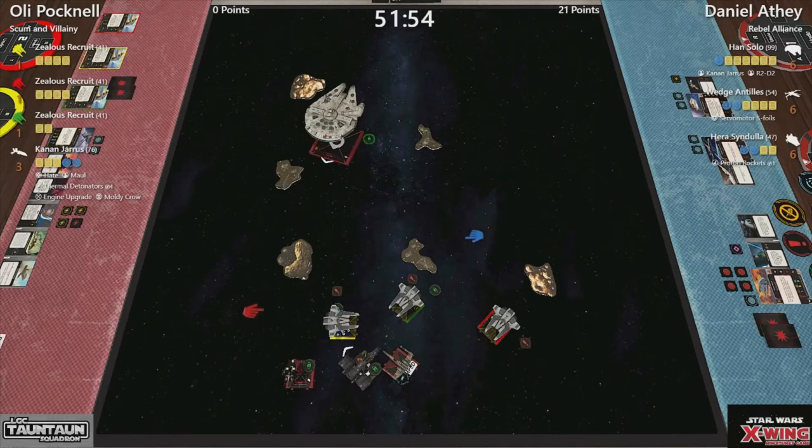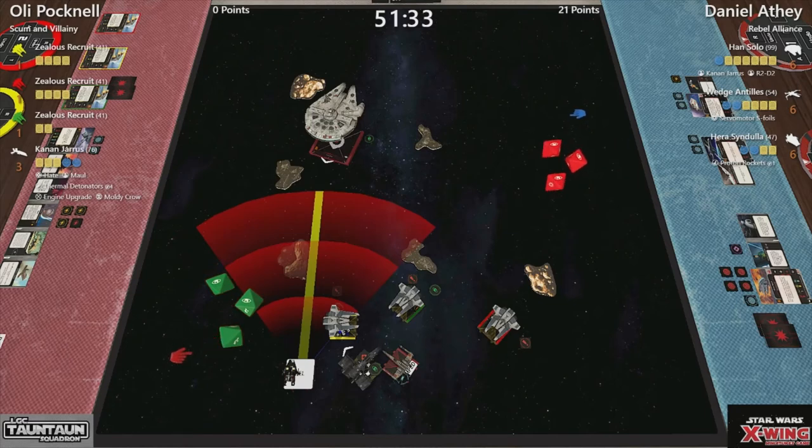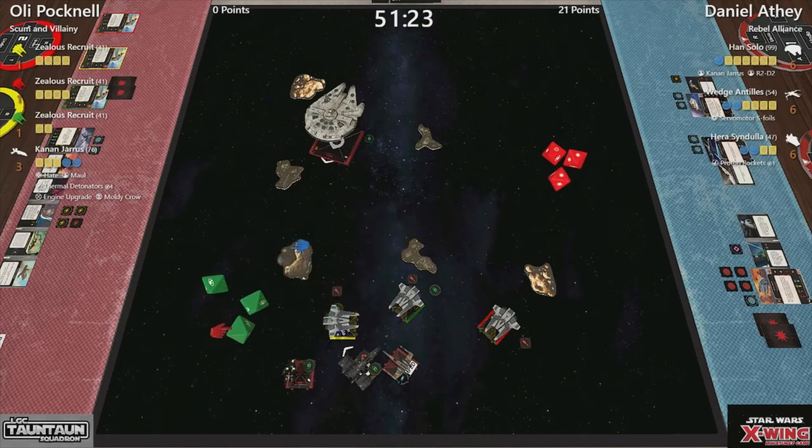I fear for yellow — he's not on the best spot, but he does have a focus. Let us see where we are. Three defense dice, it's range one but not in bullseye — so three for her. Hit, hit, crit. Spends the focus. And it is a crit — that's pretty bad that I can't see what that is. Nothing there from the two hits — the natty evades do very well indeed.